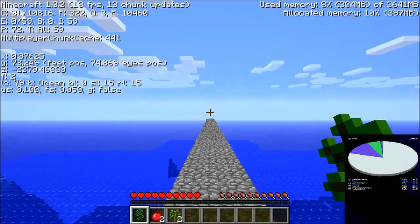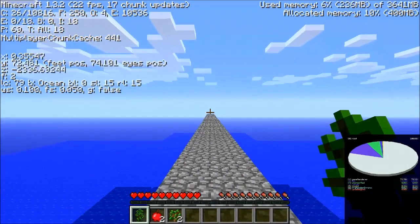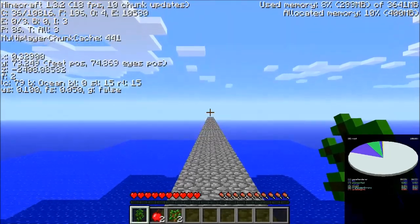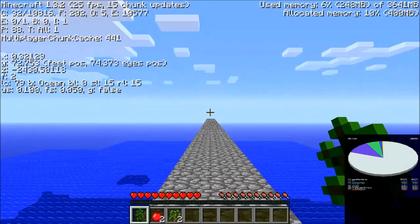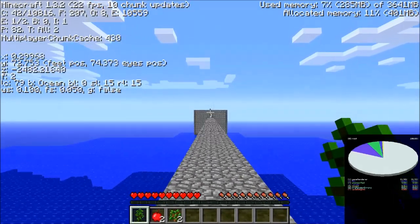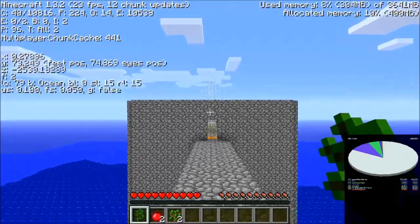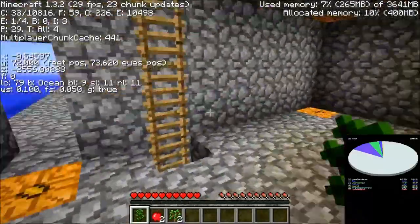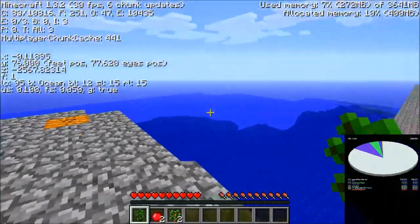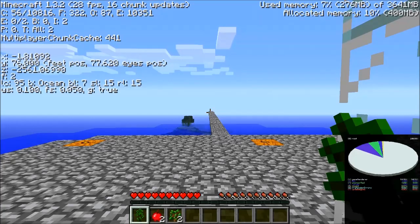If you don't know what 2b2t is, it's an anarchy server where there are literally no rules — a very rough place, I don't recommend ever going there. But there are Minecraft mods for Java that integrate into the game version and allow you to have a combat advantage and a chest-finding advantage. I like the client because it's very useful for just playing normal Minecraft. Here we are at the release 1.3 terrain base — this one ended up in the middle of the ocean, at least for the northern one. We will leave you off here, and I'll see you in release 1.4.